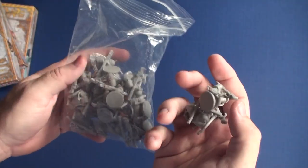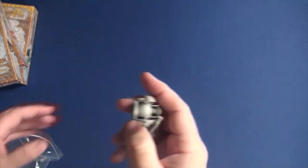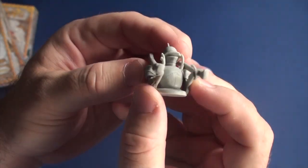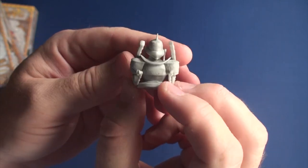And the fourth bag - once again you get this big old bag, it came like this out of the box. And you're going to get the guy here with the two guns on the side, kind of torso up including the head.